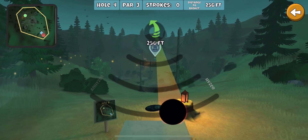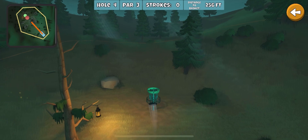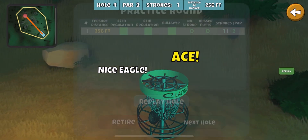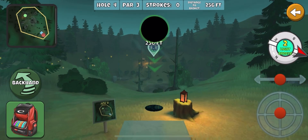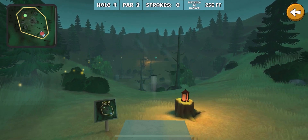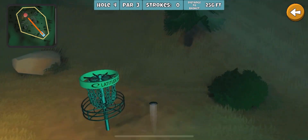Just put that top arrow kind of right on the top of the basket — usually gives me just the right height. Drop, drop, drop. There you go, not too hard. I feel like I can get maybe two out of ten on this one depending on the wind, but again you can throw different discs. The fuse is always safe.